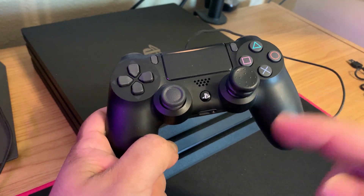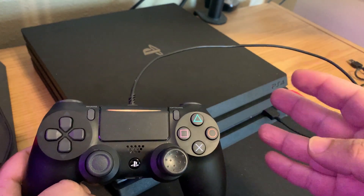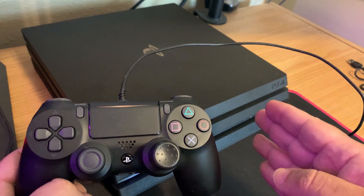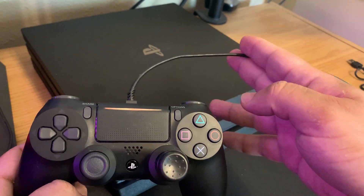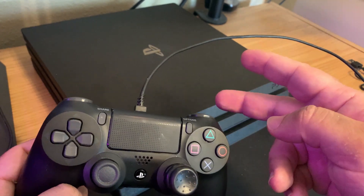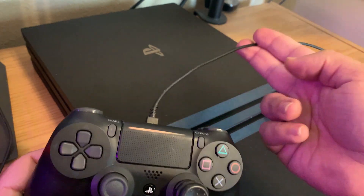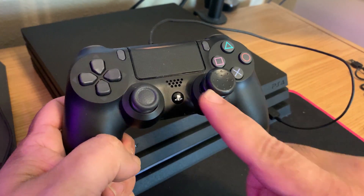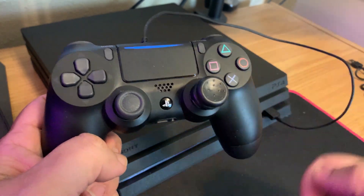Press the PS button and it's going to take you to the safe mode menu. If you press the PS button and nothing happens, you'll need to find another USB cable that supports both charge and data. If you can't find one, I'll leave a link in the description to a compatible USB cable. Go ahead and press the PS button and you'll see a list of options.